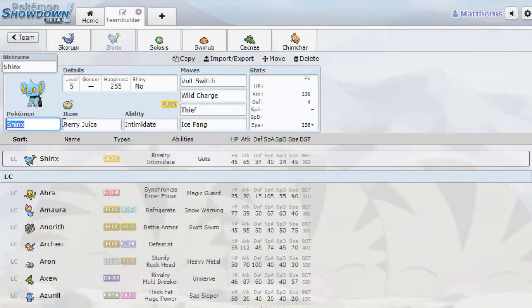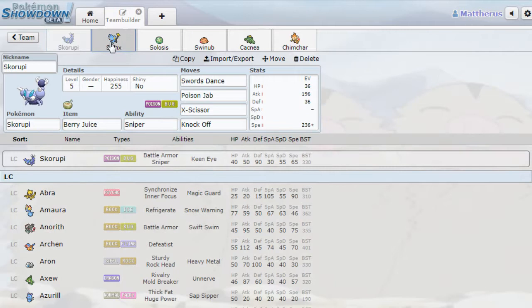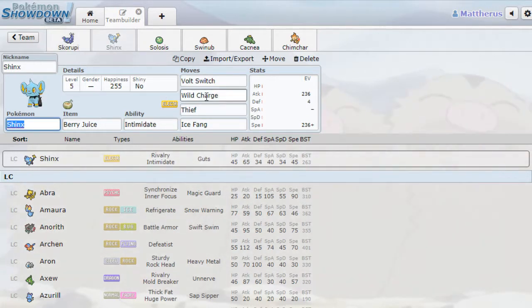Shinx is here, one of my favorite Diamond and Pearl Pokemon. Actually Shinx and Scorpi — their full evolved forms are Luxray and Drapion, my favorite Pokemon, but I also love the baby forms. Going with a Berry Juice Intimidate, but mainly offensive. Full Switch, Wild Charge, Thief, and Ice Fang. Pretty cool.